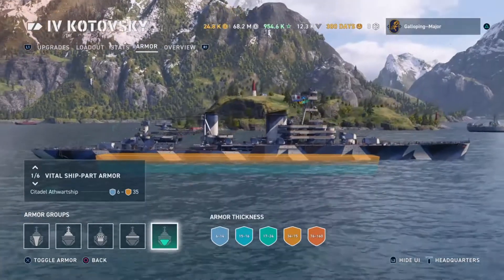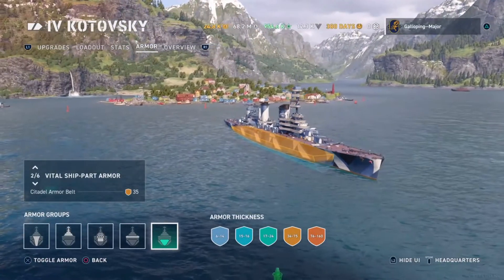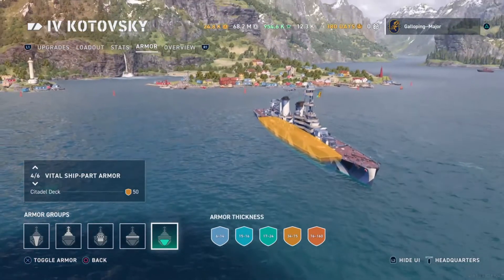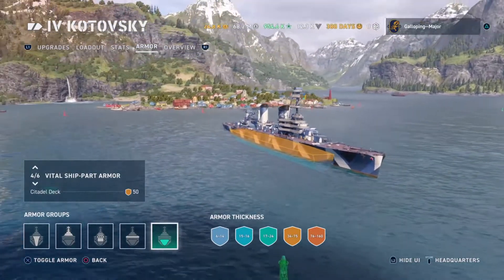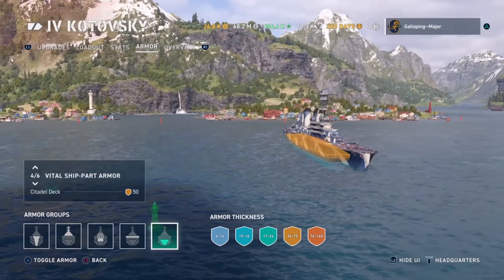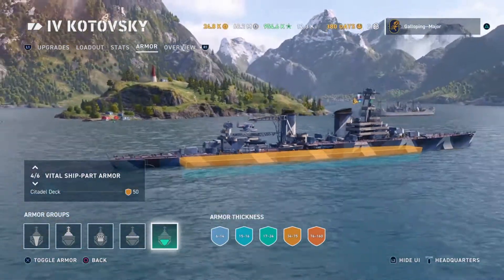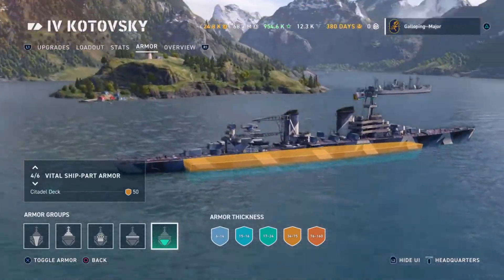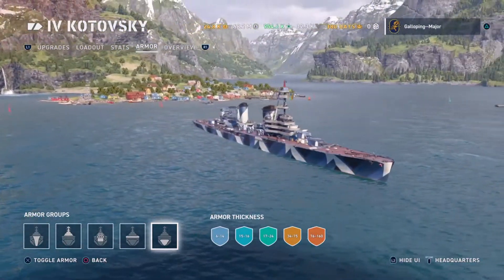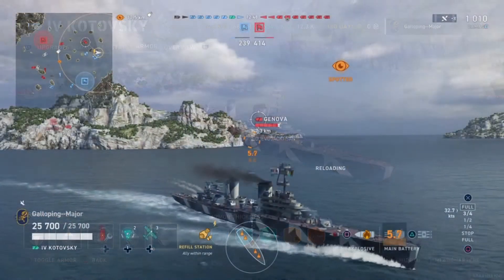The citadel — it's big, it's long, it's above the waterline; it's everything you probably didn't want to hear. It's plated in 35mm front and sides, and 50mm on top, so it's quite resistant. When angled, the citadel can resist pretty much all AP shells. However, if the shell can hit without ricocheting it's going to hurt, and with the citadel so exposed, being caught broadside or at a poor angle is not going to be good news. Generally the armor scheme of the Kochowoski is pretty pitiful, though something you come to expect from Tier 4 cruisers in general.